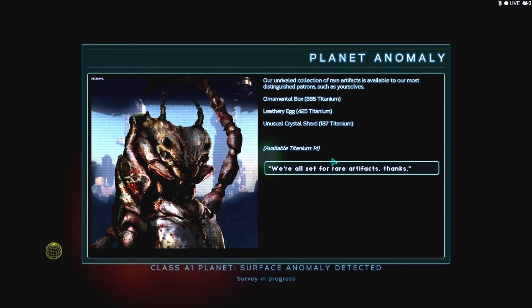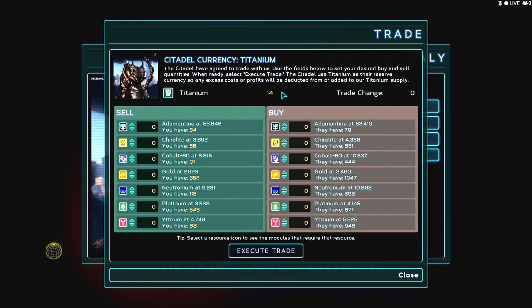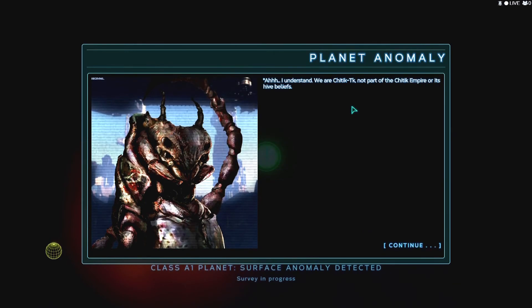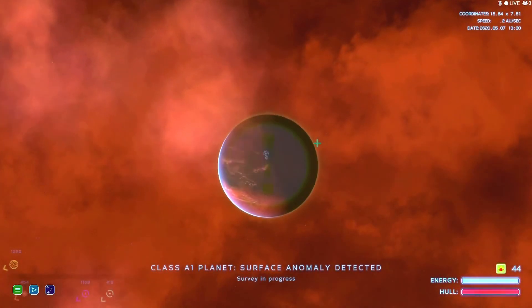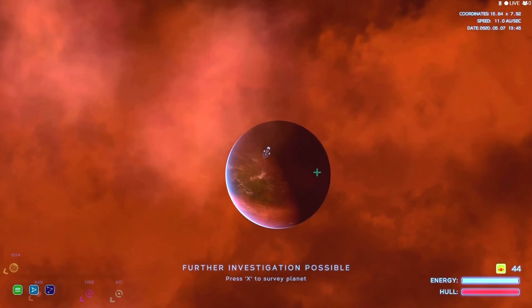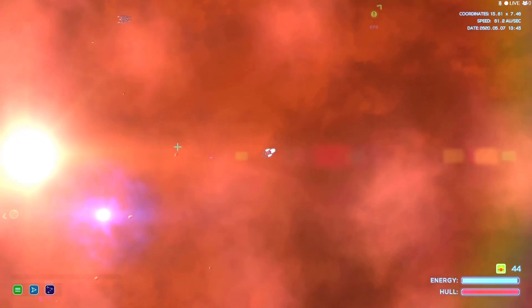Our unrivaled collection of rare artifacts - we're all set for that. We wish to trade resources. They want titanium and we can get stuff. They've got a bunch of stuff! And our last question - I understand we are Shitik Tuck, not part of the Shitik Empire or its hive beliefs. Your dispute with the Shitik Empire is of no interest to me. Cool. Let's return to the ship so we can buy more stuff. We just need titanium.